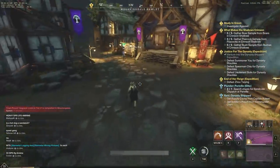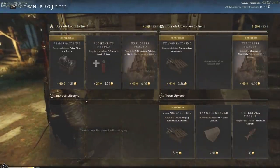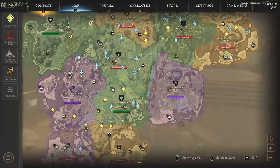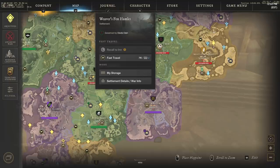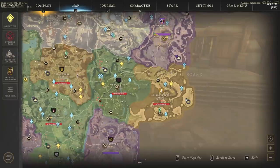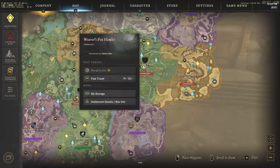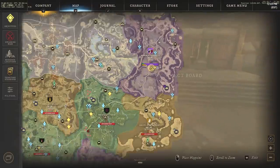The first thing we're going to talk about is town boards. Town boards are easily the strongest way to level at the moment. They nerfed it, but it wasn't nerfed hard enough — still a very solid choice. There are three settlements you want to do a circuit around: Everfall, Windsward, and Monarchs. You go to the town project board and walk between these three settlements constantly.